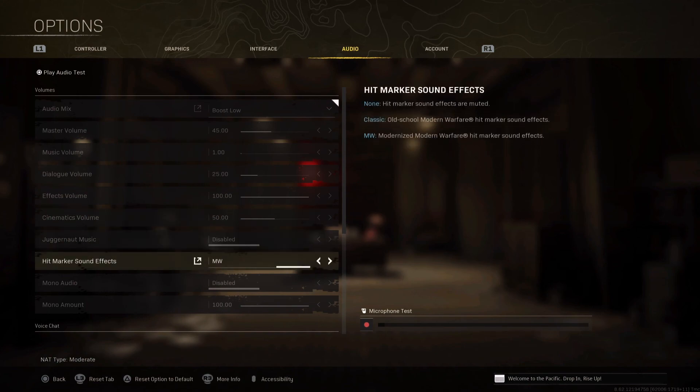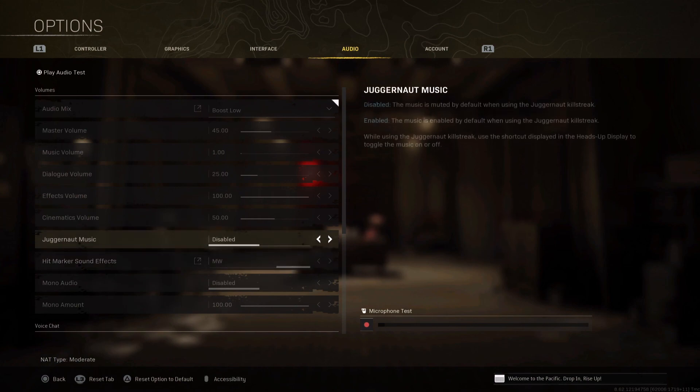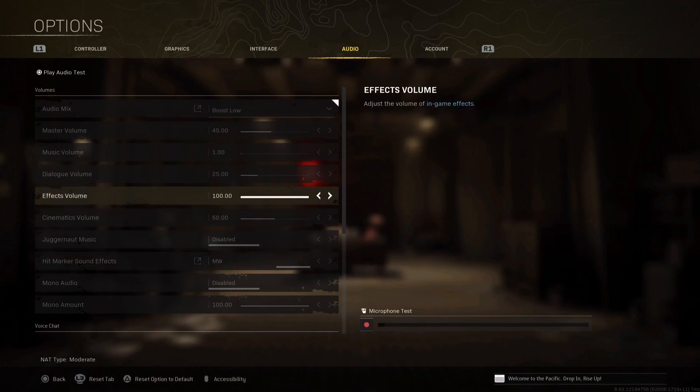You can lower the Effects volume if you can already hear footsteps properly, but I always keep it at 100 percent. The rest of the options like hit marker sound are just personal preference — whatever suits you well. That's it for the settings, guys. If you liked this and want me to create more videos like this, please leave a comment. Thank you so much, bye!